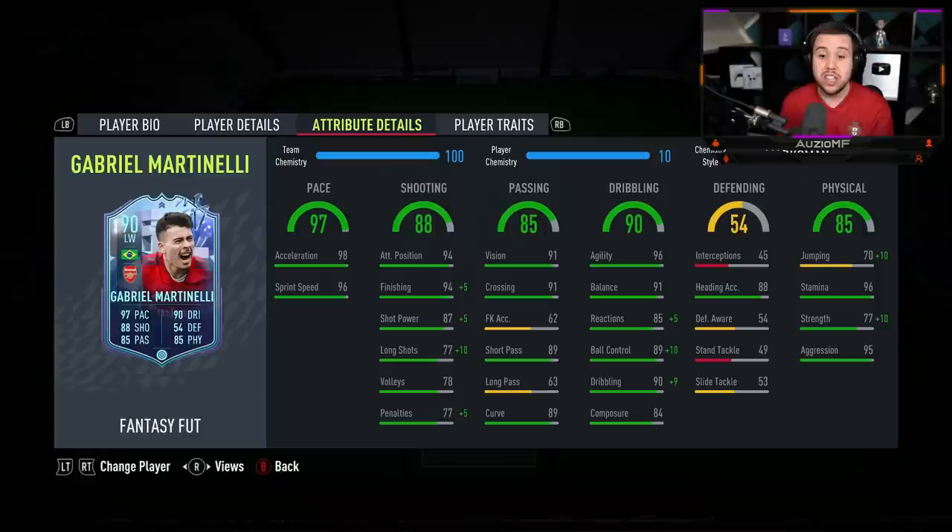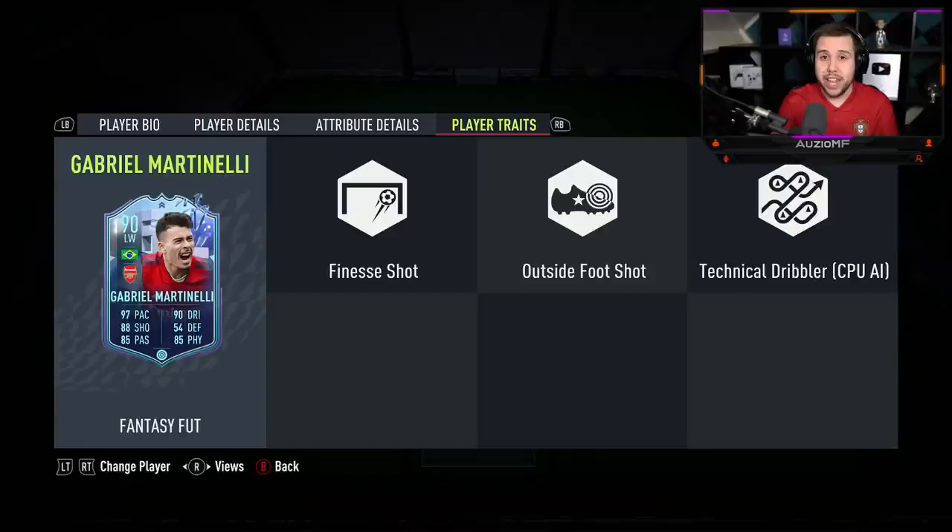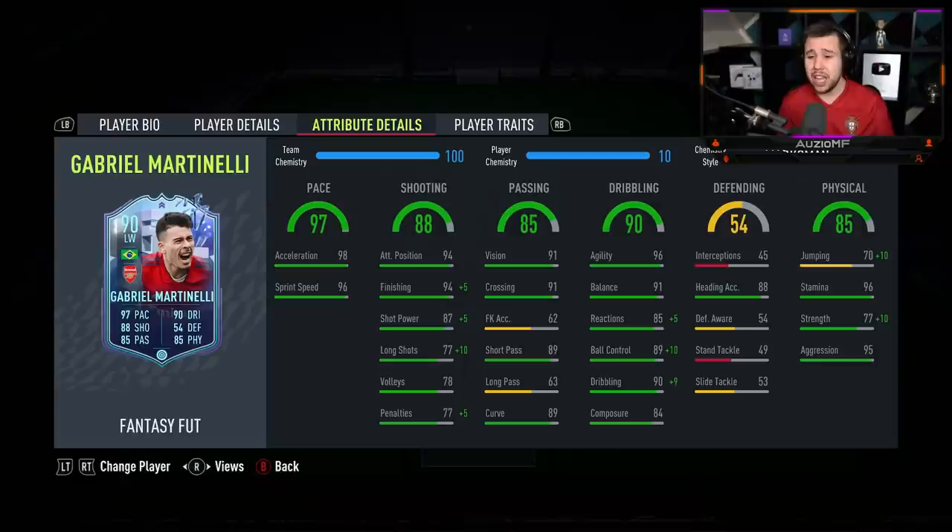So yeah, marksman chem style I feel like is 100% the way to go. The pace being how it is - 98 acceleration, nice sprint speed - is straight up amazing. Now the shooting traits on this card: finesse shot and outside foot. That's going to be very, very good to work with. Finesse shot and outside foot with those kind of shooting stats is looking really, really good.